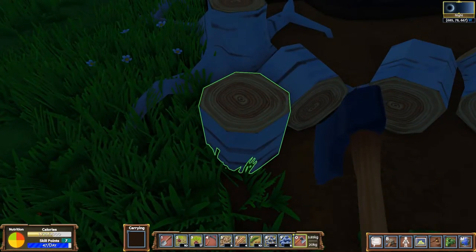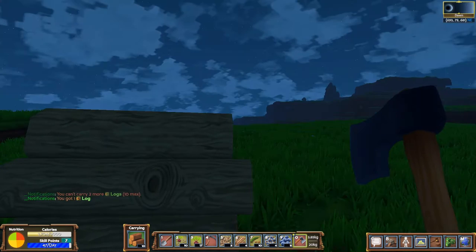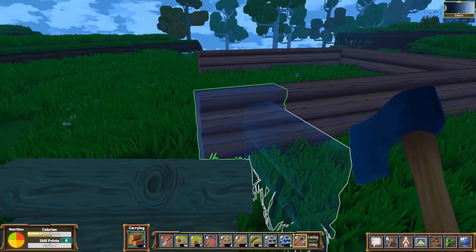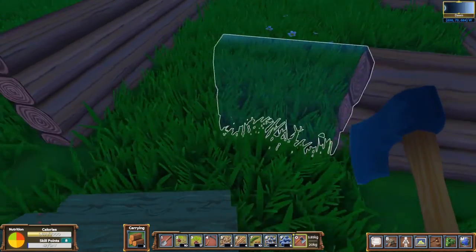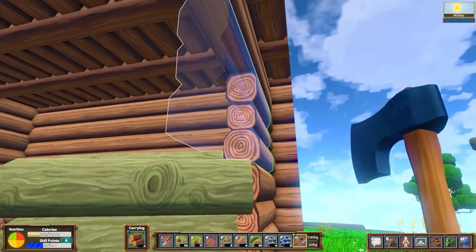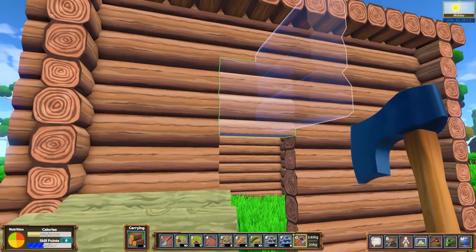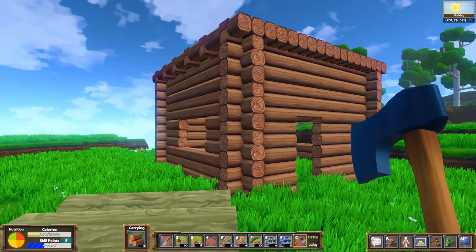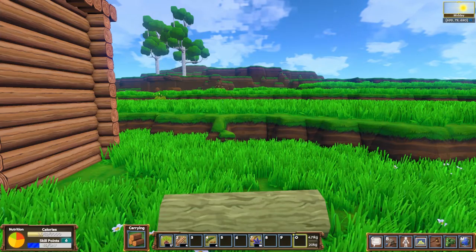Right-click on the log slices until you have 10 in your hand, then go find the perfect spot to build your starter home. Hold the logs and right-click on the ground to place each one. If you mess up, just swing your axe at a log to pick it back up. For your house design, I highly recommend building with the requirements of a workbench in mind — you'll need a room with a volume of at least 25 cubic interior blocks, so it makes sense to build 3 blocks high with exterior dimensions of 5x7 or 6x6.